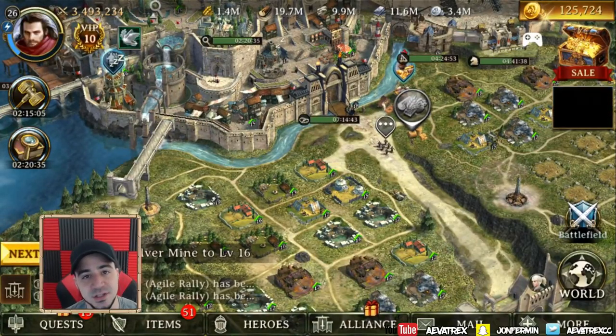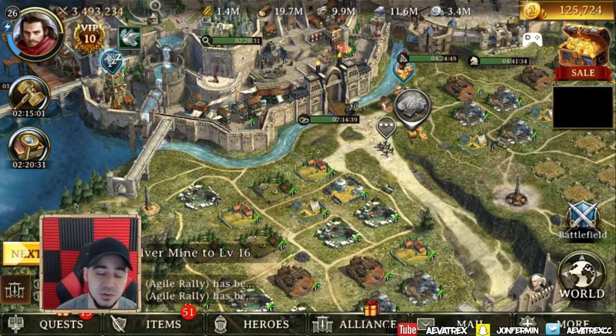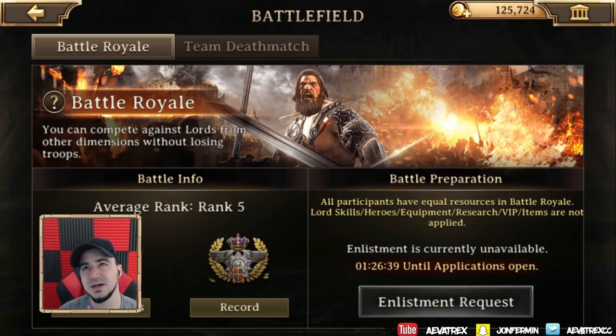What is going on, gamers? Avertrix here, and today we're going to go ahead and unlock Achilles, which is a hero that you get by getting number one in the battle royale. My average rank in the battle royale is five — I've only done about four runs, and the first few I was completely lost as to what to do. But the last two, I got number one this time, and the previous time I think I got number four or five.